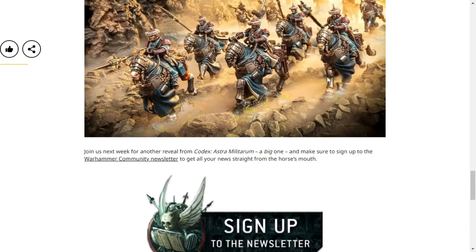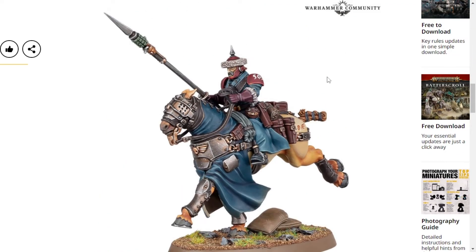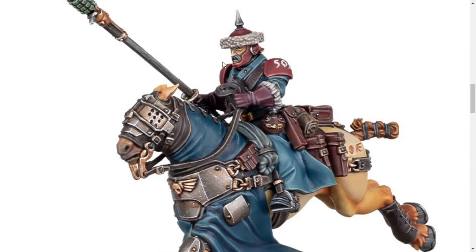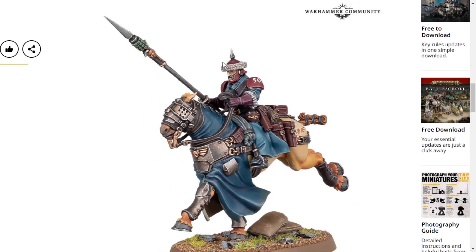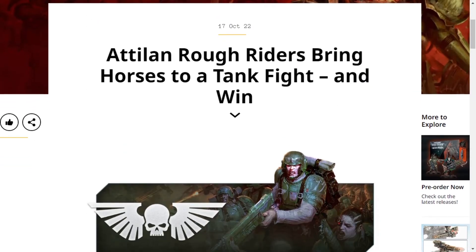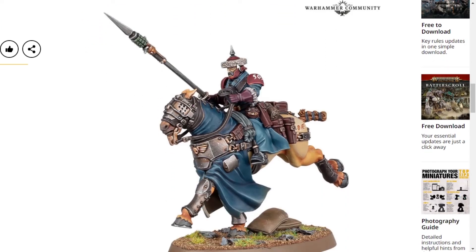What I want to do is get a bunch of these Rough Riders but convert them so they're all Mordian Iron Guard, because that would look really fancy. But I do like the Attilan — it's Attilan, isn't it? The way you pronounce it? Yeah, I assume so, my apologies. It's just really cool seeing them again.